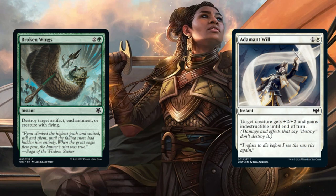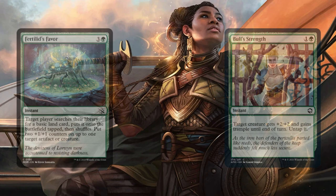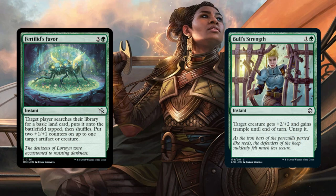Moving now to our instants — Broken Wings and Adamant Will. Broken Wings destroys a target artifact, enchantment, or creature with flying. Adamant Will gives a target creature +2/+2 and indestructible. Fertilid's Favor allows you to search your library for a basic land, put it onto the battlefield tapped and shuffle, then put two +1/+1 counters on up to one target artifact or creature — fantastic ramp. And Brawler's Plate gives +2/+2 and Trample, and untaps the creature it goes on.